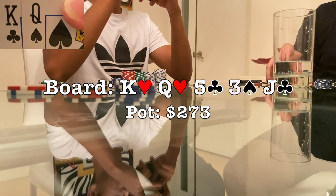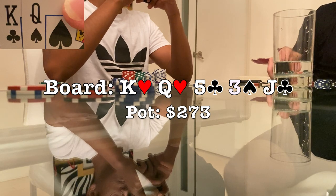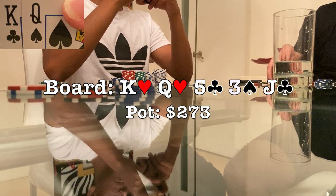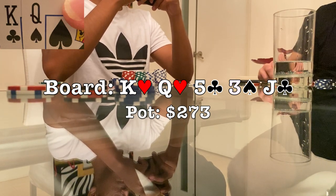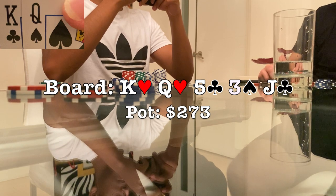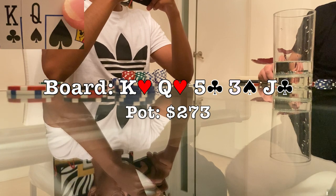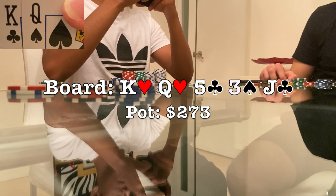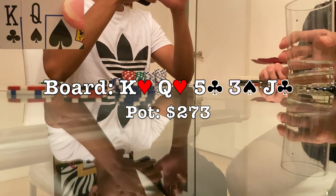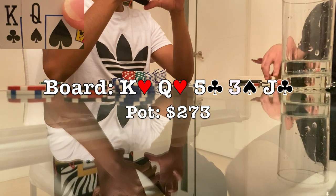Ace-ten and nine-ten make the straight, but the only plausible combinations of those hands that make sense for the big blind to hold after the flop and turn are the ones with two hearts, as he would have folded otherwise. The only hands that beat me that make sense are those two straights — two combinations in the deck — and pocket fives, three combinations left. Pocket jacks would raise pre-flop, not wanting to go three ways; same with kings and queens. So realistically I'm only putting him on five total combinations that beat us.